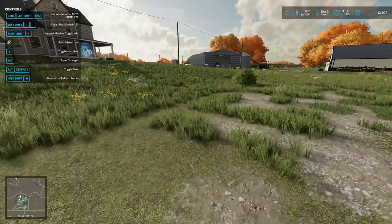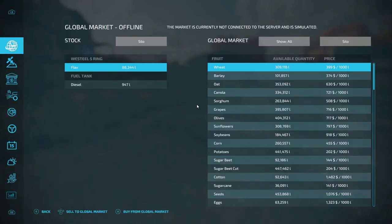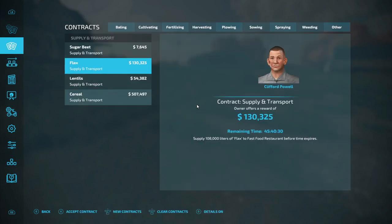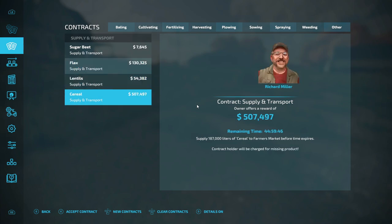I wish I'd kept that contract. Going into contracts again for a quick look — still flax, it's not giving me any new actual contracts. I don't know — this mod made a thing where it didn't do anything else. I wish I had some more flax — we'd take that offer there — but cereal, only 87 liters of cereal.